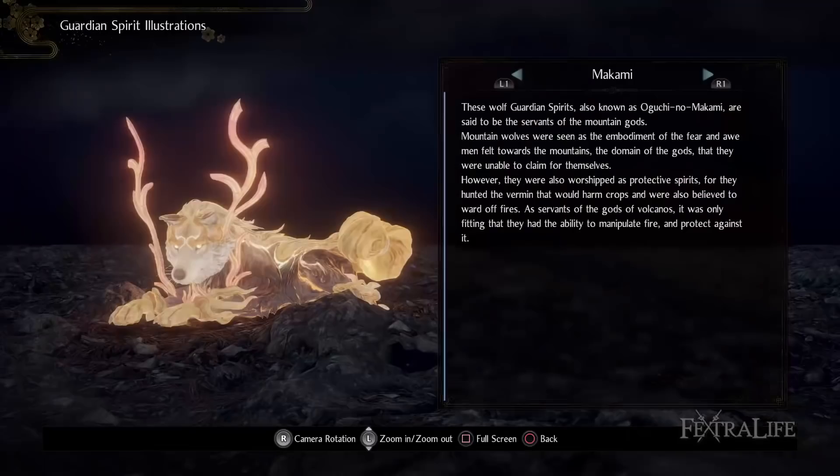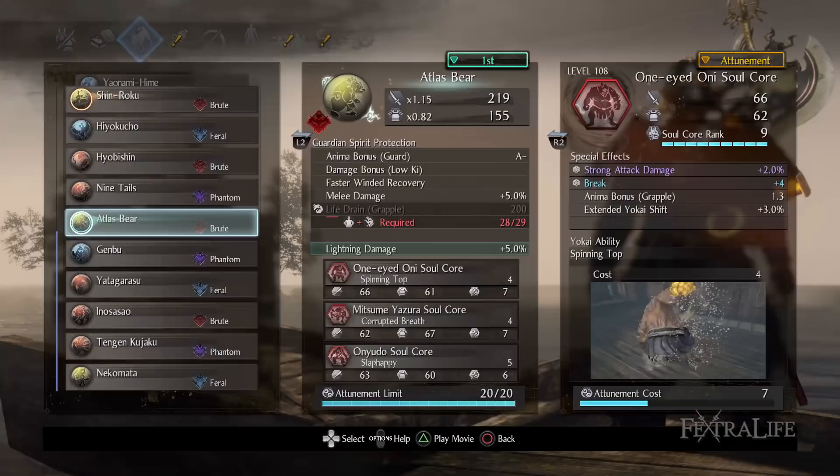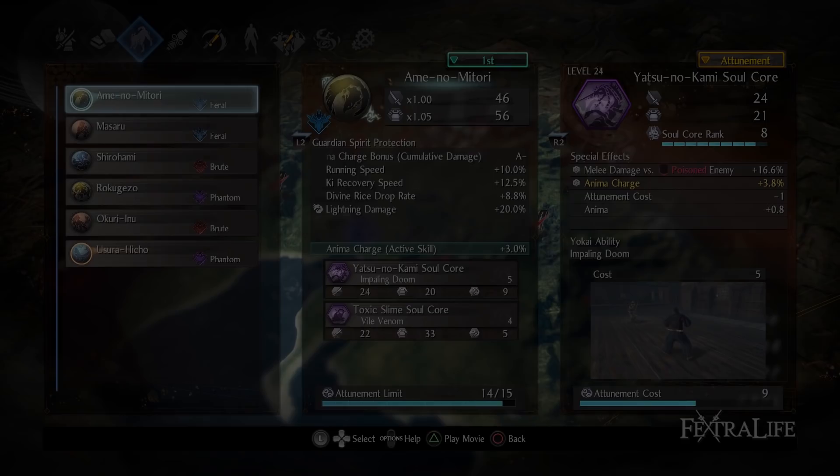In this Nioh 2 guide, we're going to be covering Guardian Spirits and Soul Cores and everything you could possibly want to know about them — how they work, how to select them, which to use with which. These sorts of questions are all going to be answered. So if you've had questions about these things, then watch on.